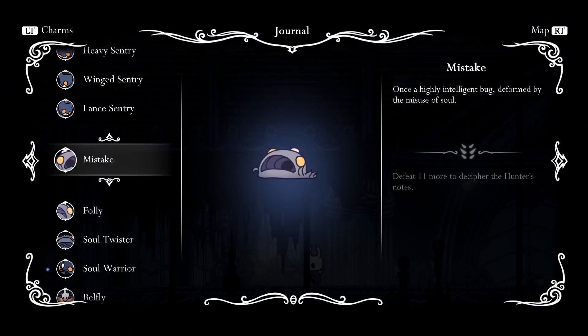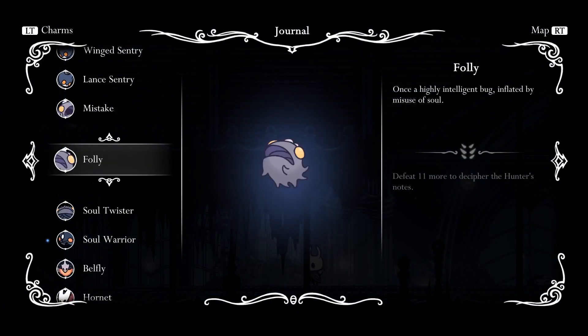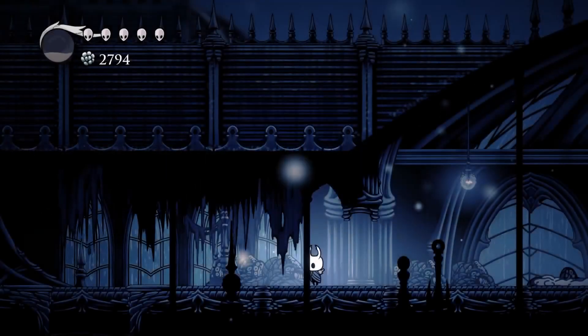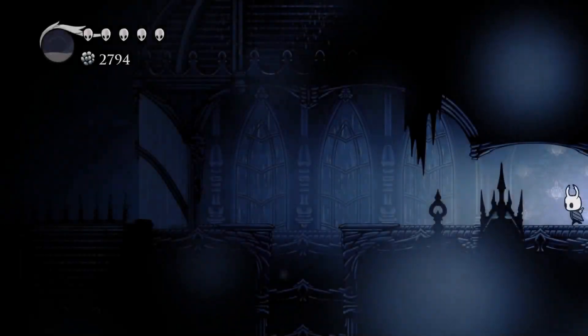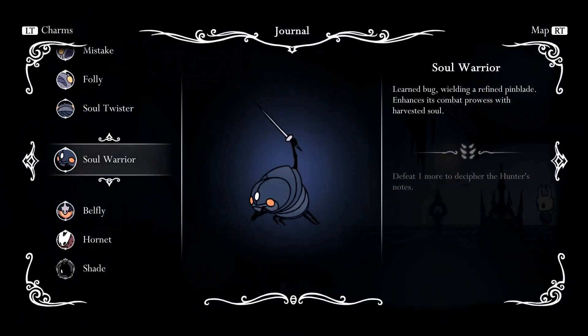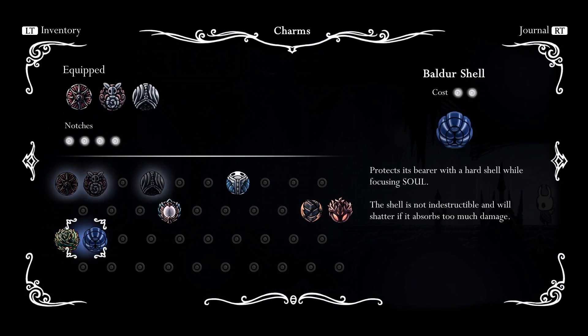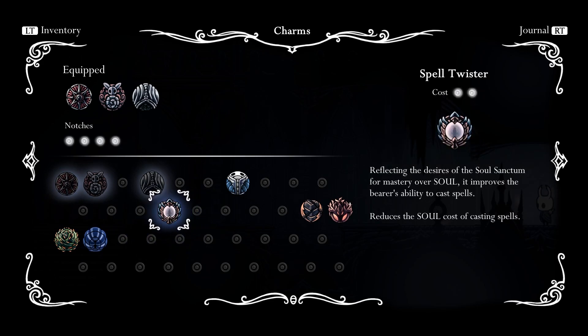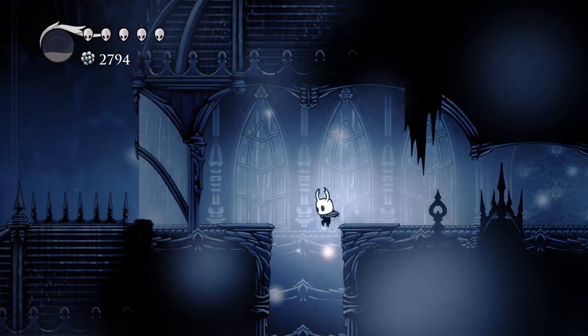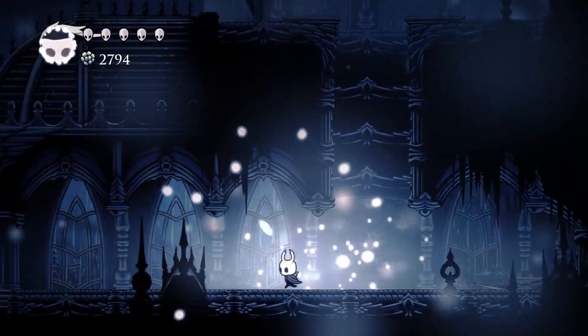The folly and the mistake — the results of experimentation with soul, it looks like. Let's have a look at the Spell Twister; I believe it just costs less to cast spells. Yeah. Speaking of soul...